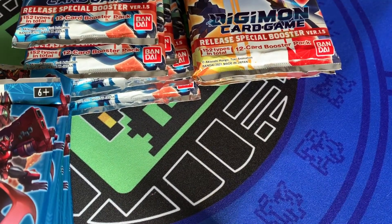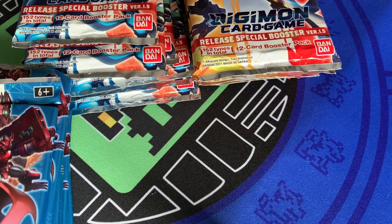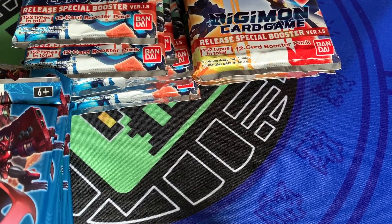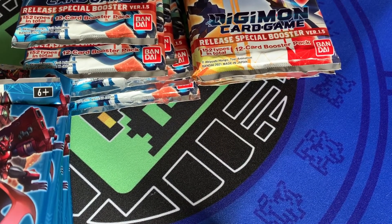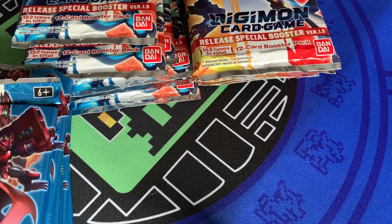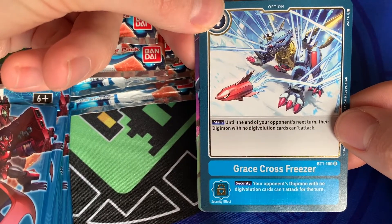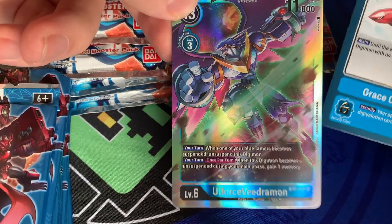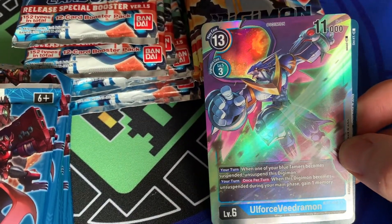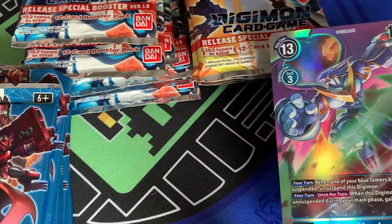We're going to start off with the OldForce VMon packs and see what we can pull. I'll just show the rares and super rares as always. The first rare is Grace Cross Freezer — a nice little option card, not particularly useful, just too expensive. And an OldForce VMon from the first pack — hilarious. Always great to start your first pull with an SR.